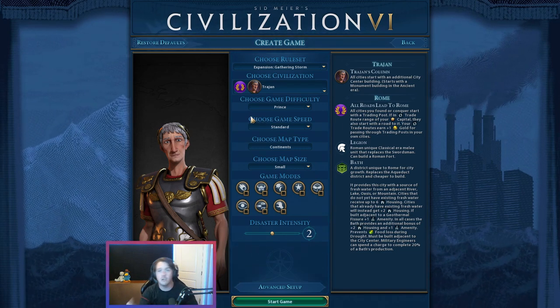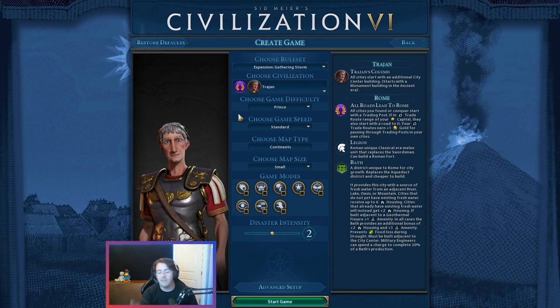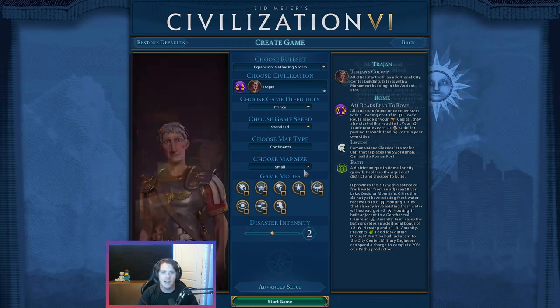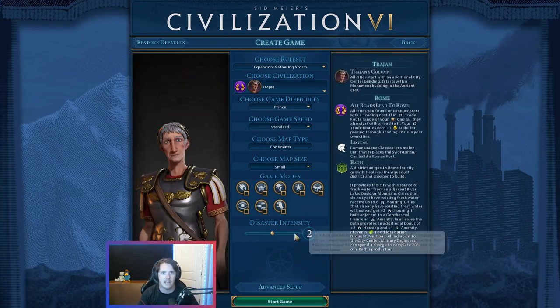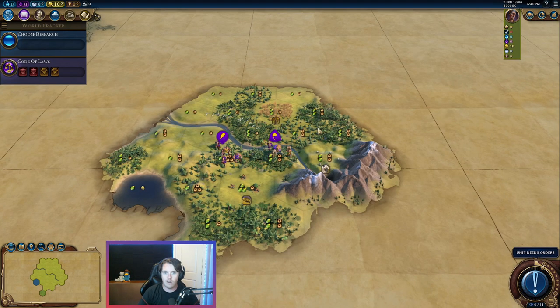The person in Twitch chat we're helping is playing on Prince difficulty, so why not? None of the advice I'm going to give changes — how you approach doing it might change, but the advice is the same. Standard continent, small map, everything left as normal — no mods, no game modes, nothing like that. Just normal Civ. We're going to play the first map we get. We loaded in with Twitch chat as my witness — about 60 people witnessed me spawning. This is the first spawn we got, so we're just going to play it.